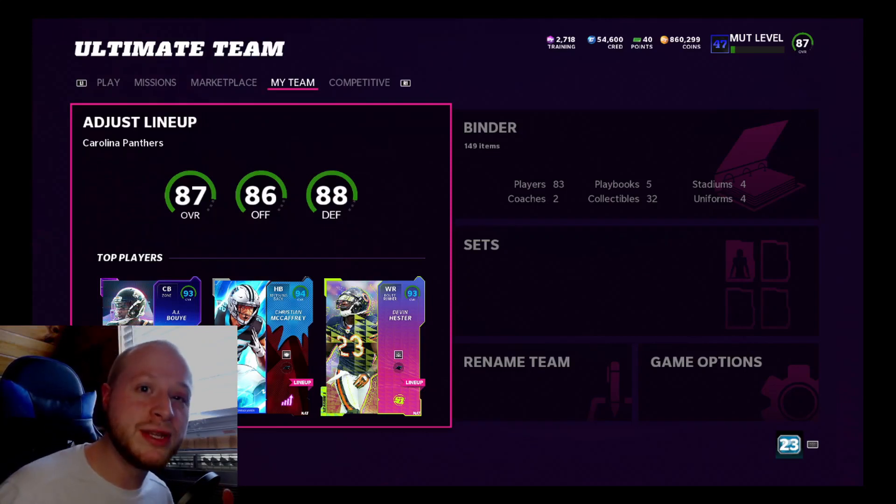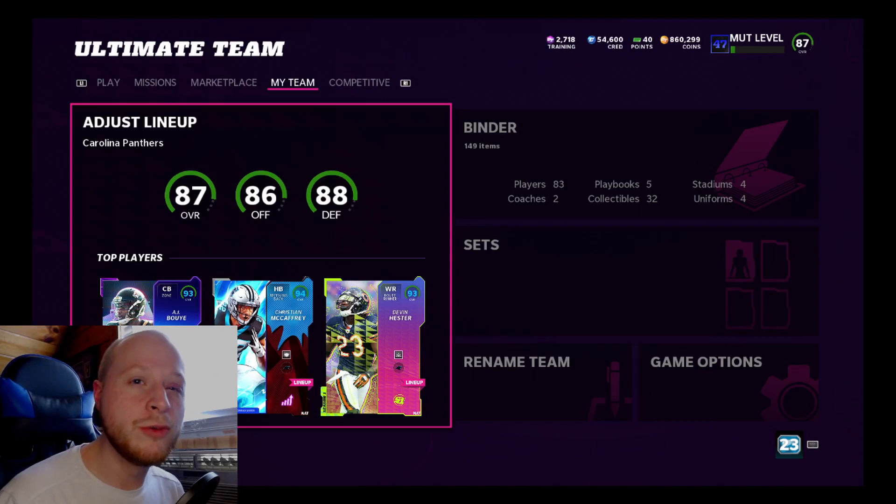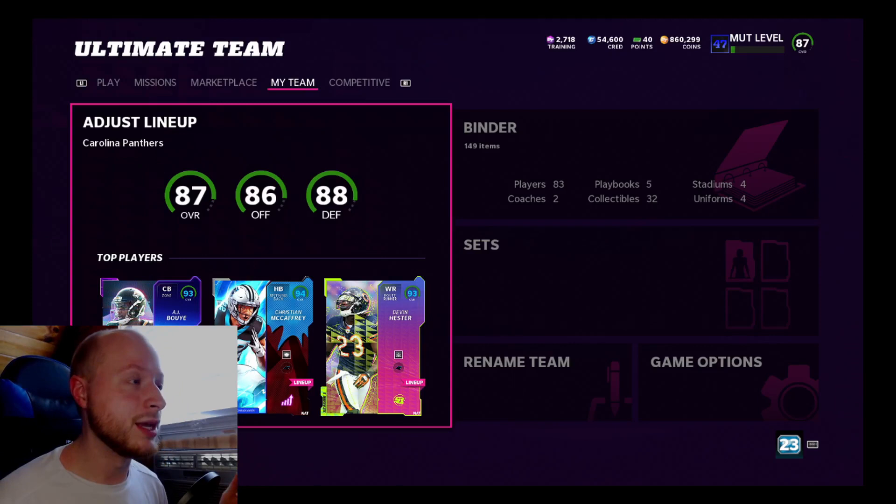It's spooky season, so you guys know what time it is. It's the drop of the annual Madden 22 Most Feared promo. I didn't have the Panthers theme team in the early part of the year last year, so experiencing this for the first time as the promos come out, getting upgrades instead of making it at the tail end of Madden like I usually do, it's really refreshing.